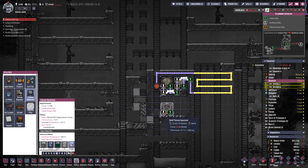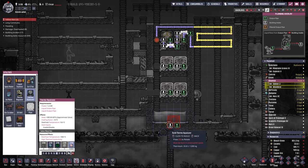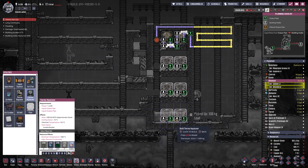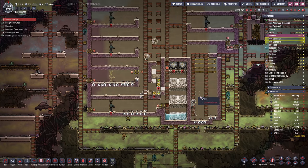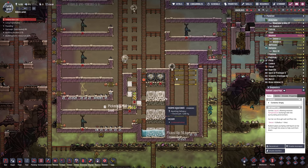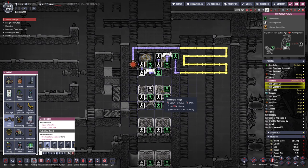We're going to need 8 aquatuners — that's 1.2 tons of thermium each, so 2.4, 4.8, 6, 7.2 tons of thermium. That's a lot of thermium — over 7 tons of the stuff. That feels a little expensive, but I'm just glad that we can afford all of that.